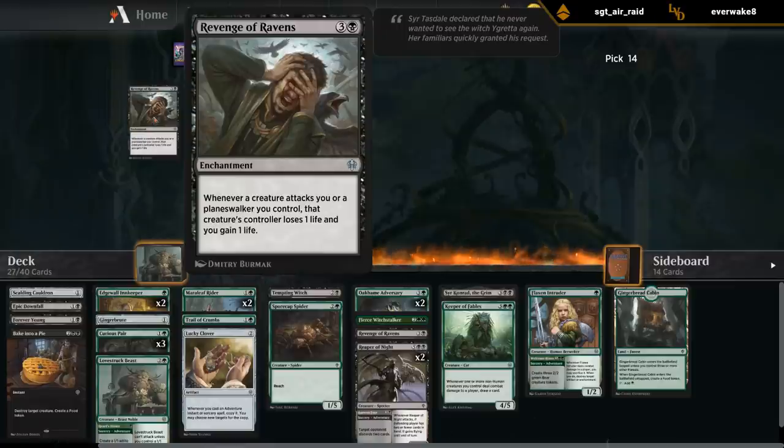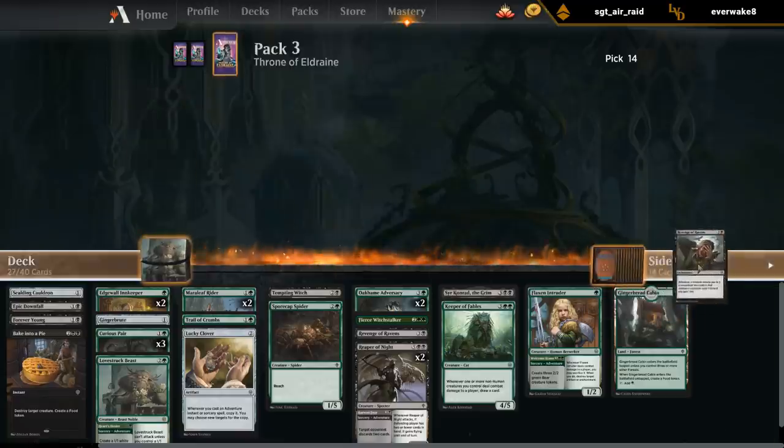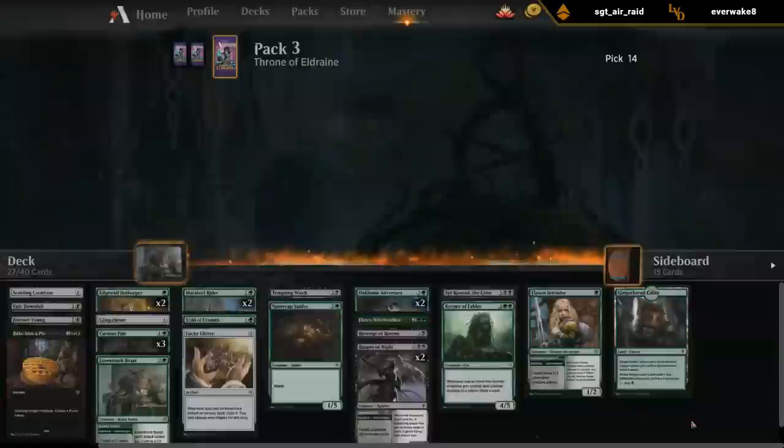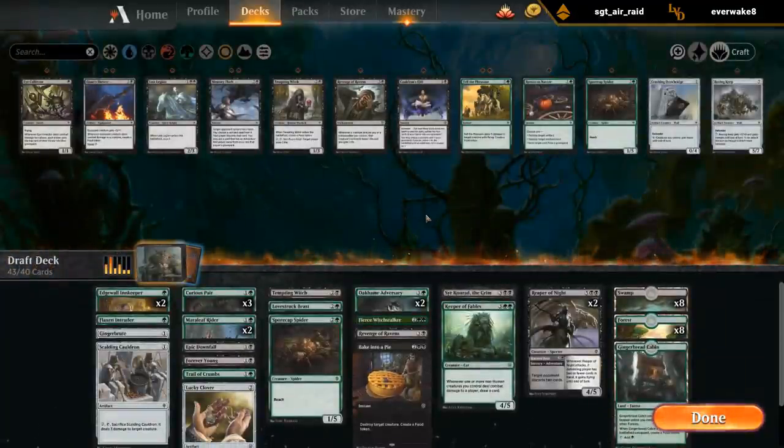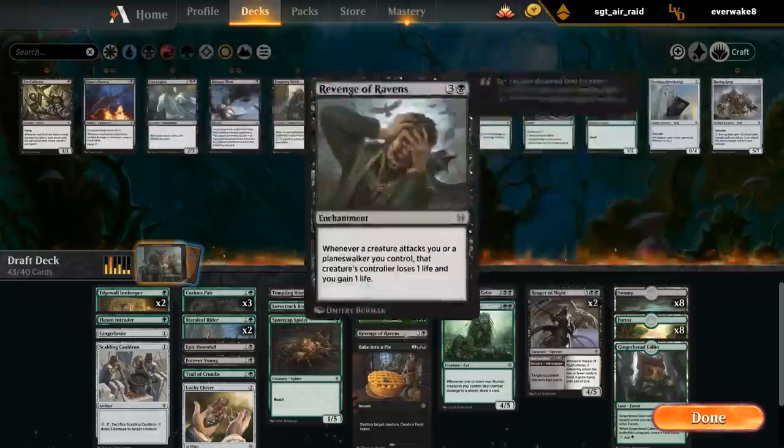What's this last pick? Another Revenge of Ravens - I don't actually know if we can play two in the main deck, but it's definitely a great sideboard card to have against a bunch of 1/1 flyers. We've got most of our deck built, need to make a few last difficult cuts. I don't think I'm main decking both Revenges, but having one in the sideboard is a great tool.